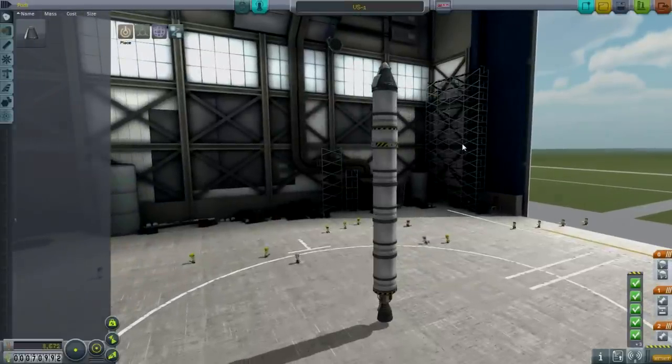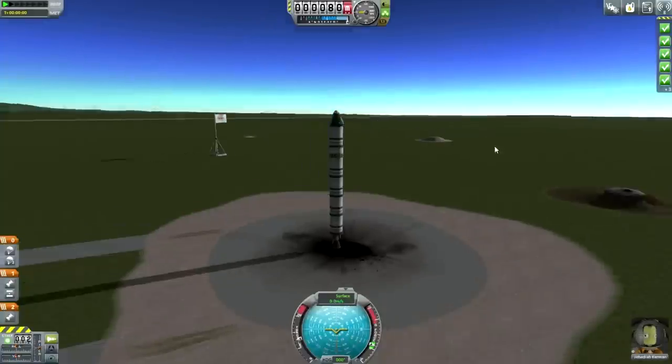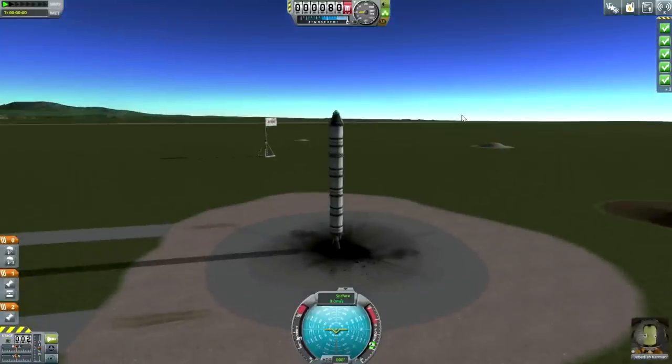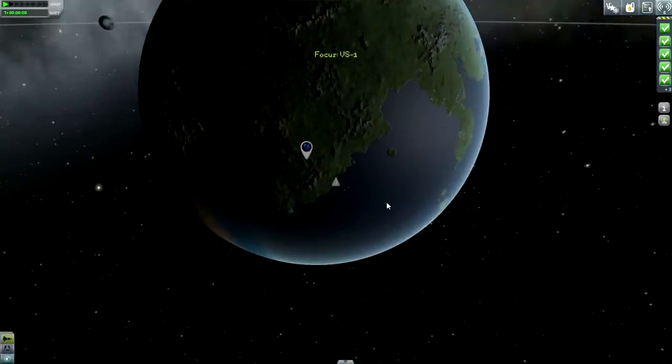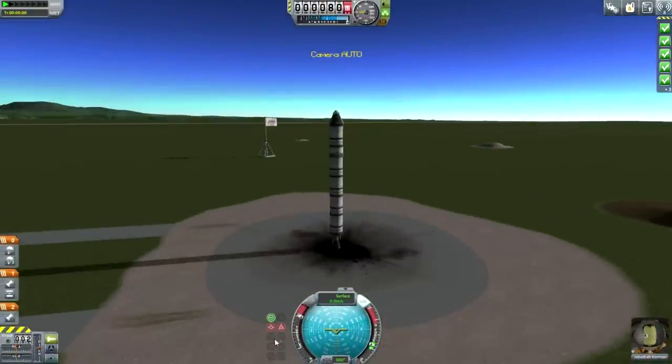Let's get on with this mission. Here we are on the launch pad — doesn't seem too damaged from that decoupler, looks fairly well intact. We've got new features with Jeb: we've got this prograde and retrograde vector on the navball. Now you know what those really are, and you know what the significance is delta-V-wise.